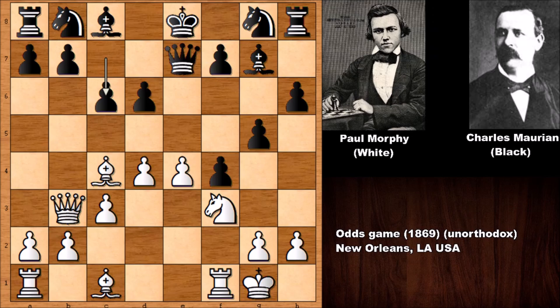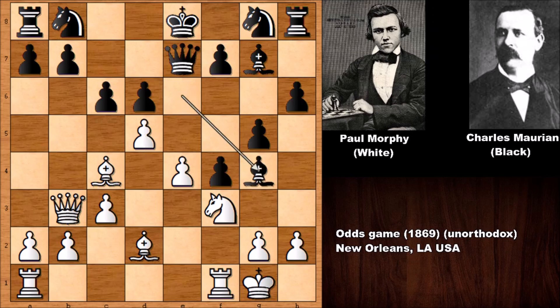As always, Morphy is ahead in development and Marianne is behind. Bishop to d2, developing the bishop, but Morphy pushes the pawn. If capturing the pawn, then capturing back with the e-pawn will still open the e-file and rook to e1 is coming. So bishop goes to g4, e5 by Paul Morphy — he follows the traditional way, pushing the pawn because the king is still in the center.